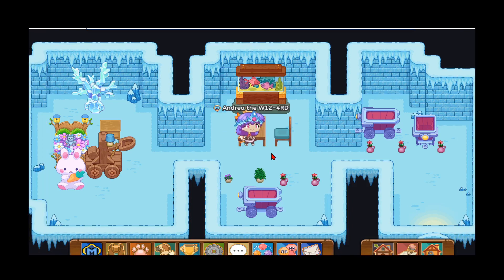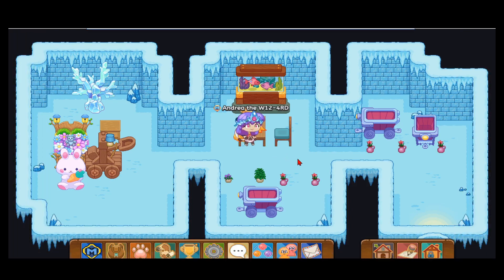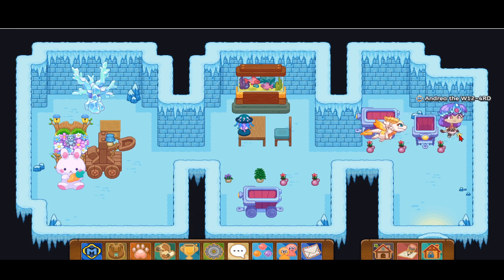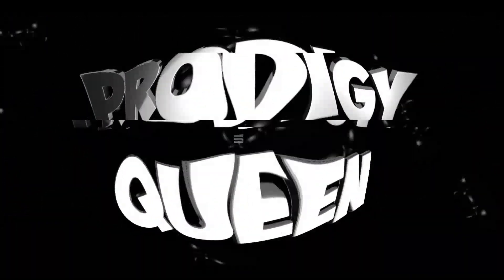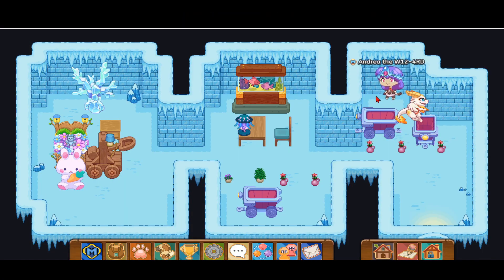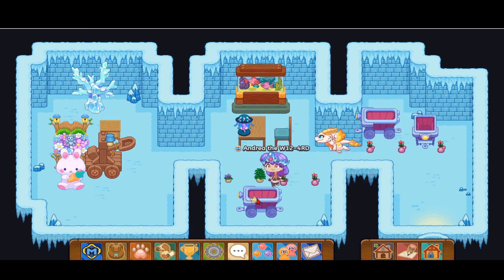Hello everybody, it's Prodigy Queen again, and in this Prodigy video I'm going to show you another way to catch the awesome storm element Lummi Knight pet in Prodigy. There are actually two ways to catch this pet — the link is in the description for the other way, which is when you go on a bounty. But this time I'm going to show you a different way where you can catch this pet anytime you want — you don't have to wait for the bounty.